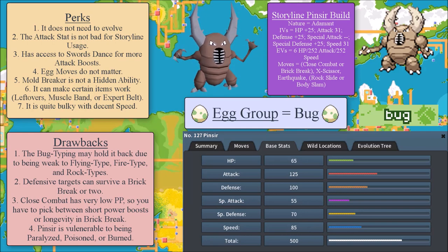Another benefit is that you have access to Swords Dance for more attack boosts. If you want to ensure you knock out your opponent, Pinsir can allow for that by using one Swords Dance, which essentially gives your attack a plus two boost, and as a result you can knock out a fair amount of Pokemon. Also, Mold Breaker is not a hidden ability, which makes breeding a lot easier because you don't have to search for Alpha Pinsirs with that hidden ability.